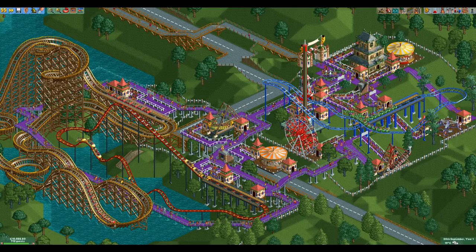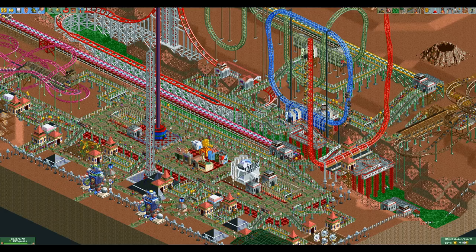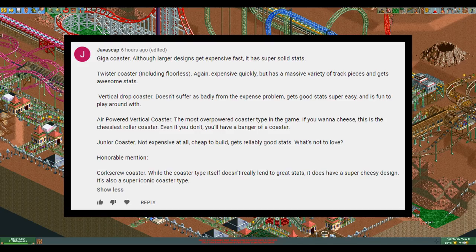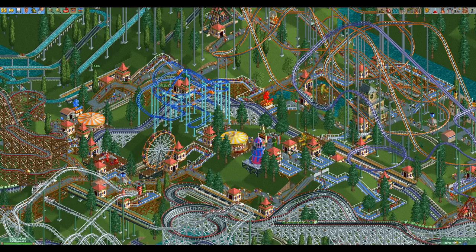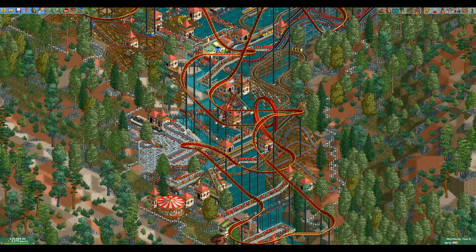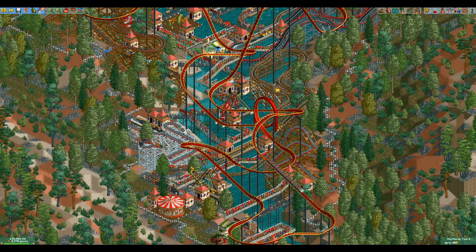Now onto the winners of the poll. No one got the exact order correct but two people did have the correct 5 coaster types. The first was Javascap, who almost had the exact reverse ordering of my list — props to them for getting the correct coasters and providing correct reasoning for why the corkscrew coaster is only an honorable mention. The second was Sorillian, who also had the junior coaster in the correct position. Congratulations to you both. If you liked this video consider giving it a like, you can also subscribe or follow me on Twitch. Thank you all for watching and I will see you in the next video.